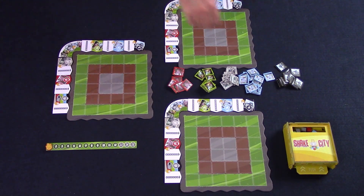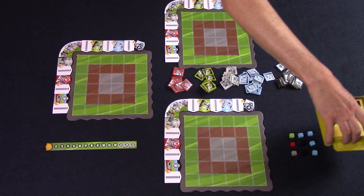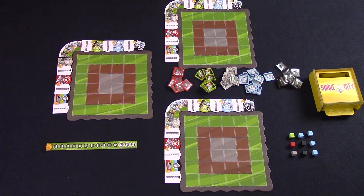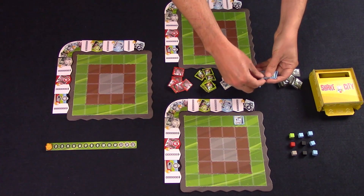A round plays out like this. The active player takes the shaker, gives it a shake, then presses the button to release nine cubes. The active player will then choose one color set of cubes. All other players will then pick a different color set — they can pick the same color as each other, they just cannot pick the same color as the current active player. All players then take their corresponding colored building tiles and add them to their board.